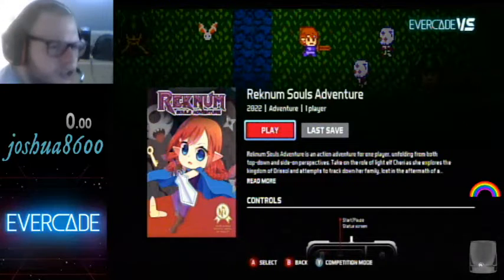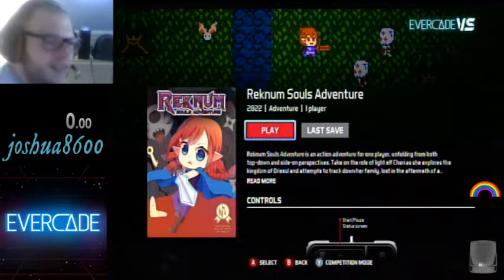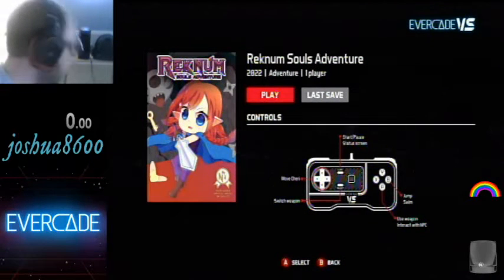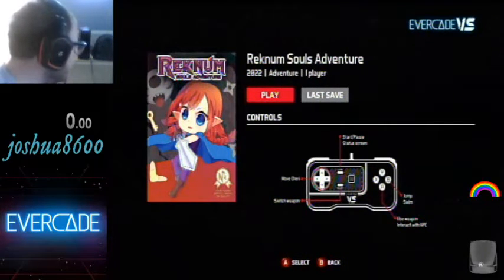From what I saw in the screenshots on the Evercade blog, and earlier today when this was announced, it seems pretty Zelda-esque, which fits in the theme of today's stream anyway. So that's really good. Let's look at the controls really fast: move Sherry, switch weapon, start, pause, use weapon, interact with NPC, or jump and swim. That makes sense to me, so let's start it up.